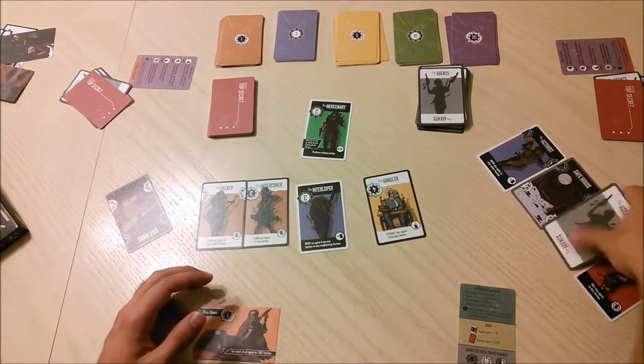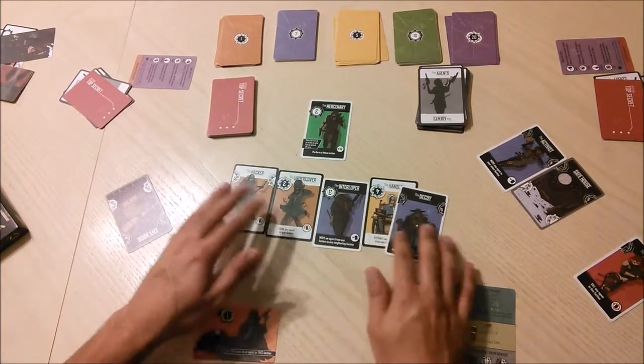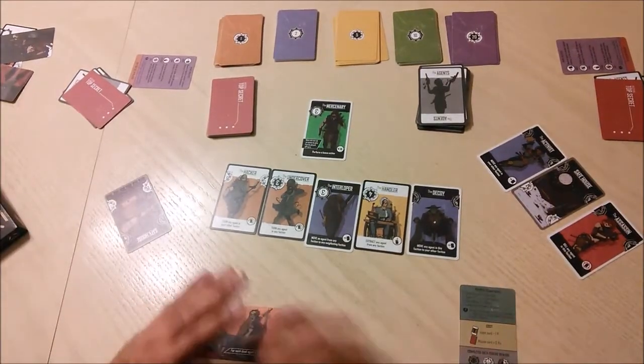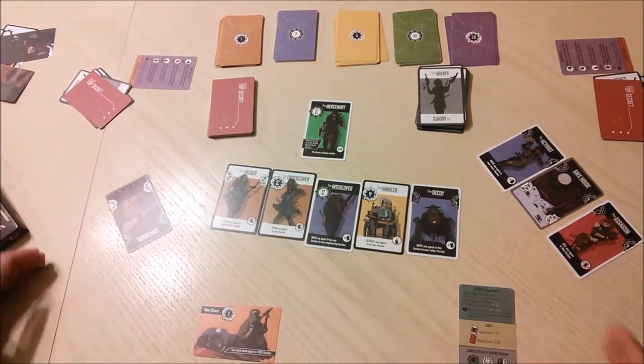Those are the four types of actions on agents — pretty straightforward. That covers the first type of action in your turn, which is playing an agent out.